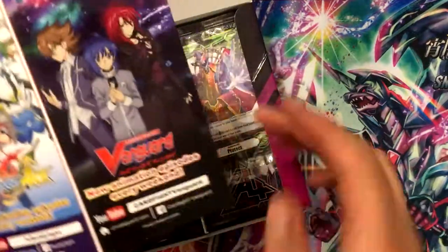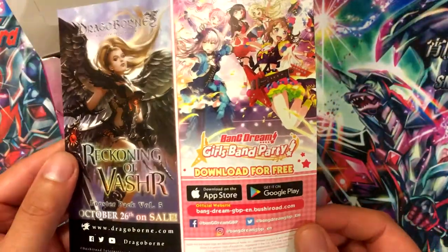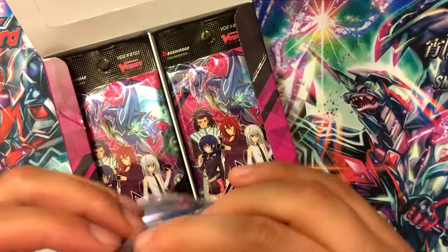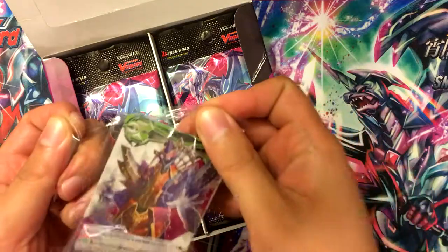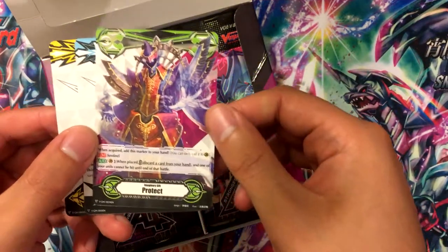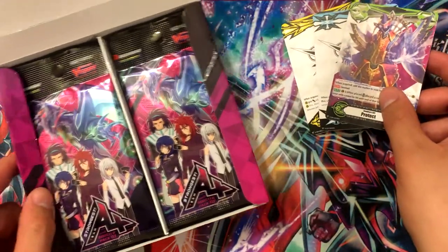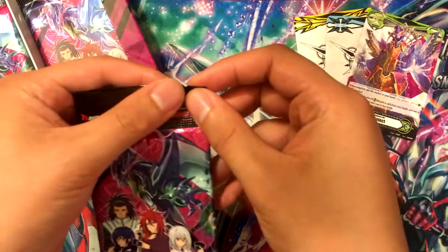So we got advertisements for Vanguard and Buddy Fight Ace, which I don't play, and then there's Dragonborn and the mobile app. I guess this is the gift pack — you get three of these per booster box. We got the Protect marker, this one is from the Dark Irregulars — Tetsu, I think it was Dark Anker or something. Got Force and Excel, and I think Excel is probably going to be the most used one. I can see Gold Paladins being top notch with it.